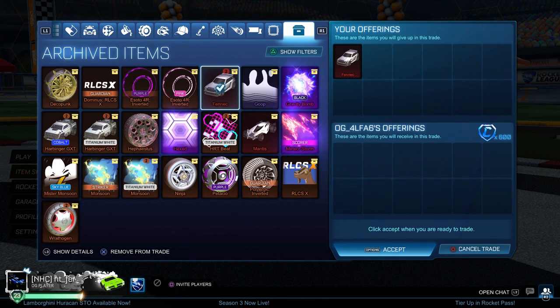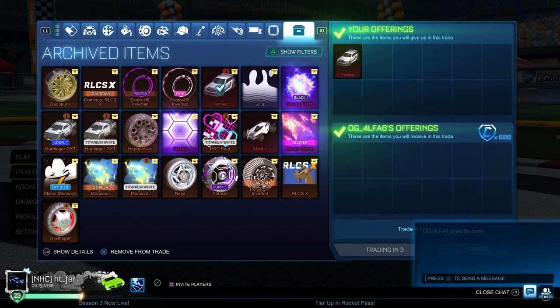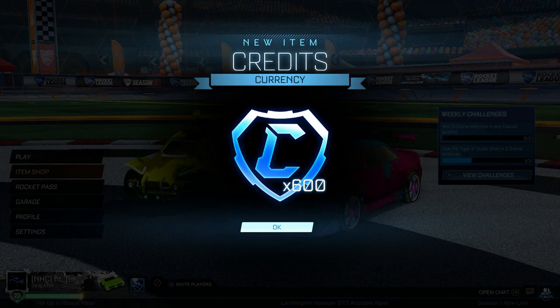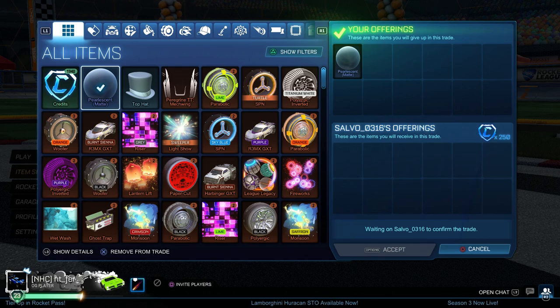The first trade of today's video — we're selling an unpainted Fennec for 600 credits. We bought this last episode for 400, so that's an easy 200 credits profit. It shows in the inventory that I have two Fennecs, but one is just my main Fennec on my main account, so we can ignore that — it's not part of the nothing-to-something series.